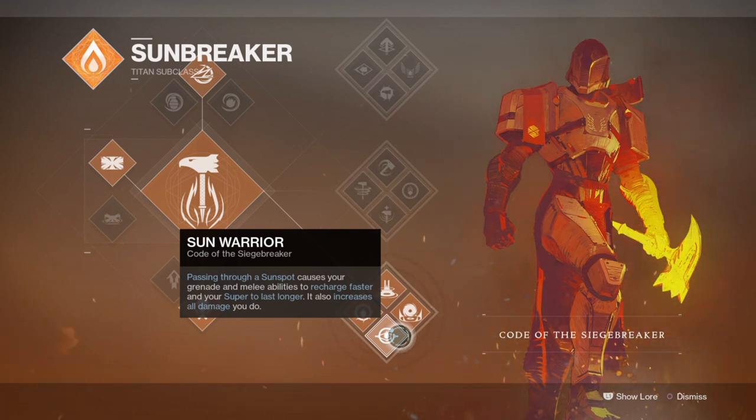That's the general catch: for all of this to work and to benefit from unlimited power, grenade and melee regen at your disposal, your teammates will need to pass through your sunspots as well. Don't worry if you can't do it via abilities all the time, as you can proc sunspots via Sun Warrior with your weapons too, so your options are fairly open.